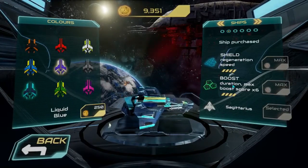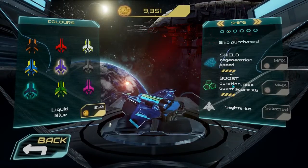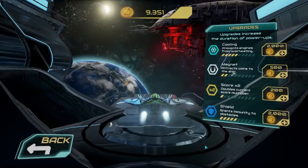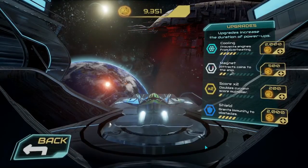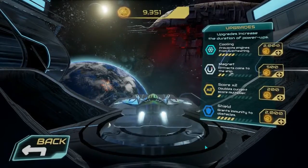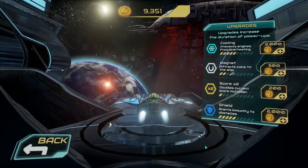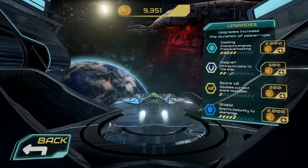The boost duration is basically how long you can sprint toward the end of the mission. You have a boost which is super helpful especially for timed missions where you're expected to get to the end as quickly as possible. The upgrades are one of the first things that clued me in that this is very similar to a mobile game — during gameplay there are power-ups in the environment, and the only thing upgrades do is extend their duration: cooling to prevent overheating from boosting, magnets for attracting credits to your ship, a score multiplier for survival mode, and extended shield duration.